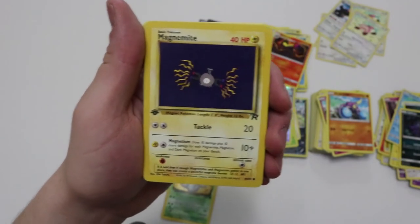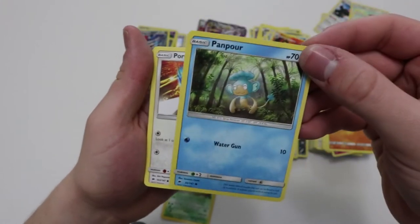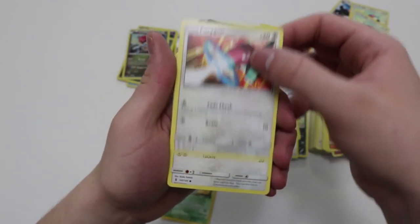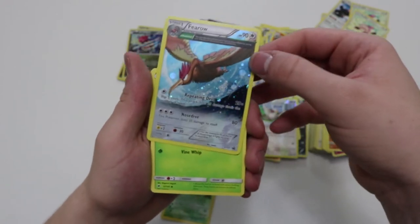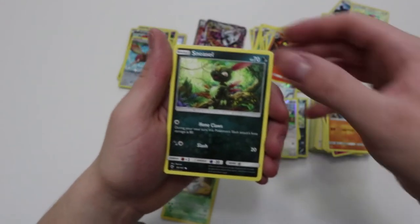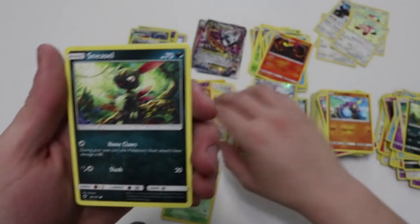Did I already get this Magnemite? I feel like I did — Magnemite from Rocket. Bit of reverse, Pansear. I don't understand the stigma with the monkeys — can someone explain it to me in the comments or just DM me? I just wanna know what the stigma is since no one seems to like the monkeys. Porygon, Patrat, Espeon, Ancient Trait Feraligatr holographic, another monkey. I just wanna learn what the stigma is. Patrat, Sneasel. I don't know this set — what is it? I know it's one of those Neo sets, could this be Aquapolis? Someone let me know, I'm bad with set symbols.